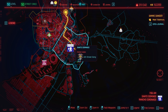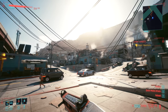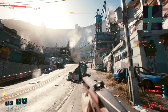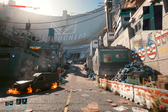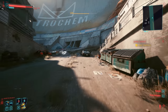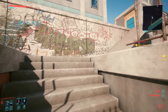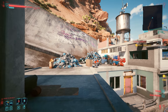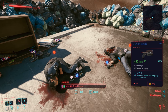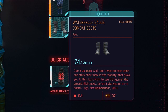Next up we'll be getting two pairs of the legendary Waterproof Badge Combat Boots. For these, head to the southeastern corner of Santo Domingo to the Rancho Coronado fast travel point. From there, turn right and run up the hill towards the dam. Once you hit the dirt road, keep running up. You'll soon spot a police car pulled over on the side of the road. Next to it are stairs — run up all of them, then climb a ladder or double-jump up. Up top you'll find two dead bodies both carrying the same legendary item: the Waterproof Badge Combat Boots.